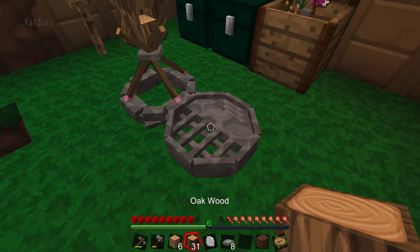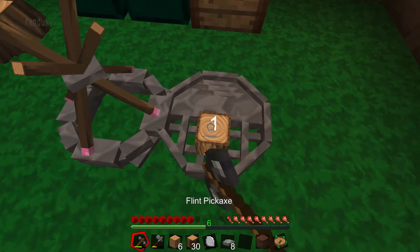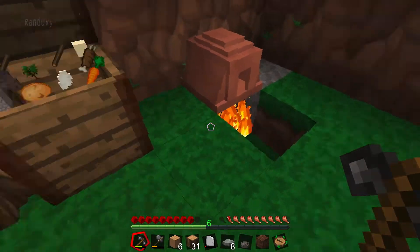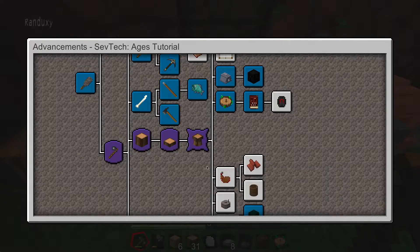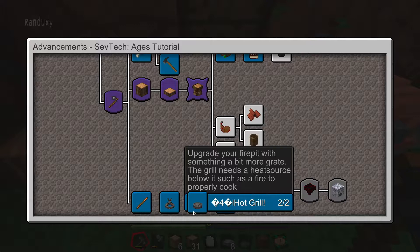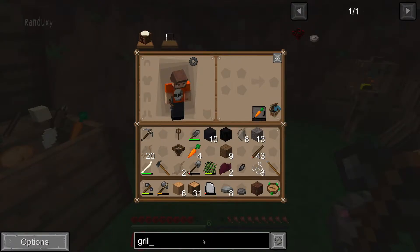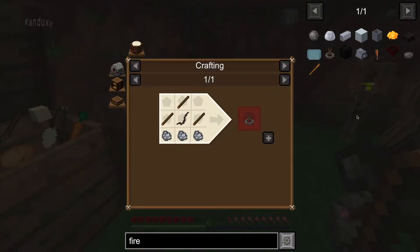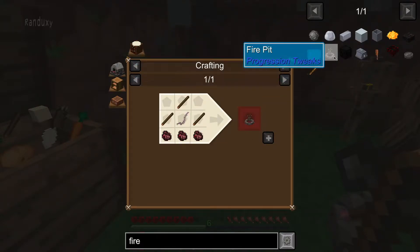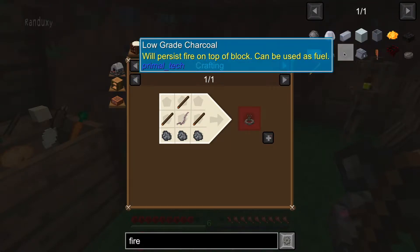I thought you could put the grill over a fire or maybe the forever fire. Does it say upgrade your fire pit with something a bit more? Maybe it's an upgrade — let's see. Let's go back to fire pit. Doesn't look like there's an upgraded version. Interesting.